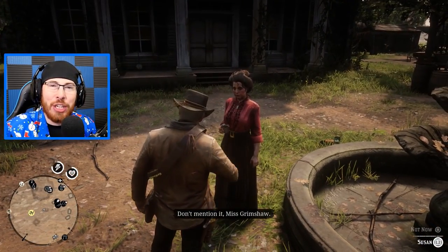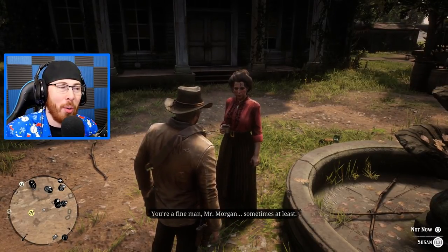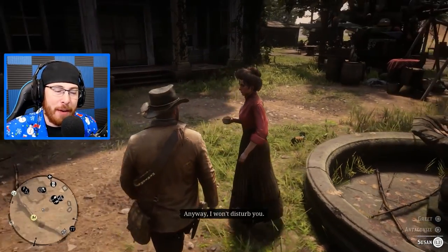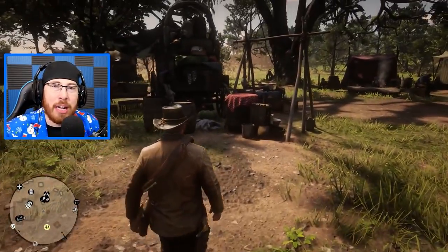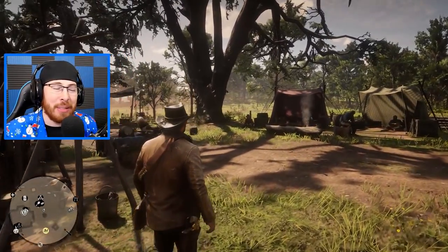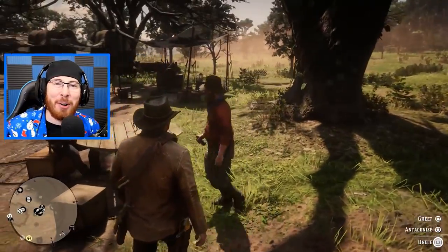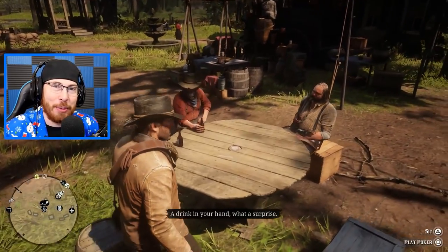Coming in at number two is relationships. Relationships in Red Dead Redemption 2 are super important. Each encounter you make throughout your playthrough, including strangers while riding your horse, will play a role in how your character develops and how he is seen throughout the community. If you go around killing everyone, you'll be treated as a hardened outlaw. But if you're kind and generous, you won't run into many issues. Whatever you choose affects your playthrough.